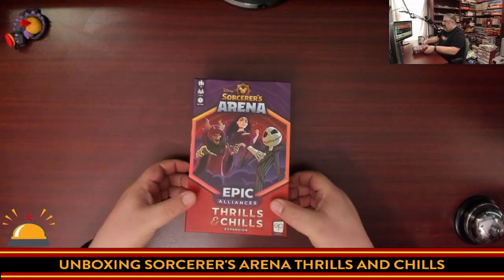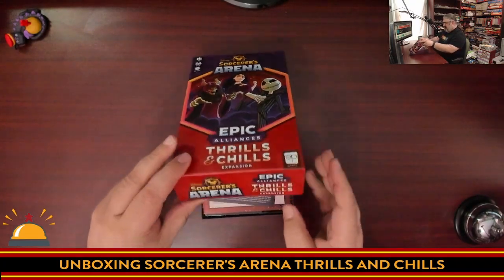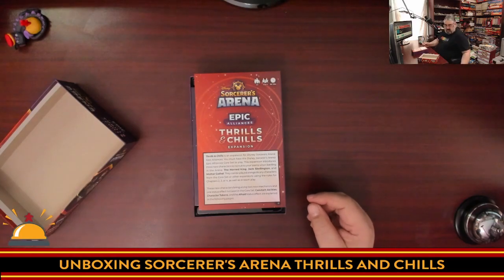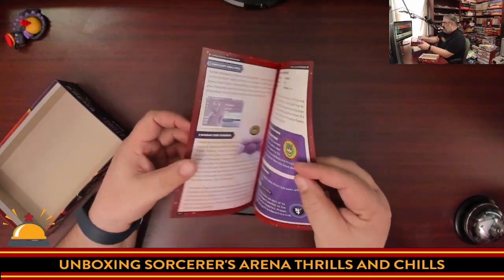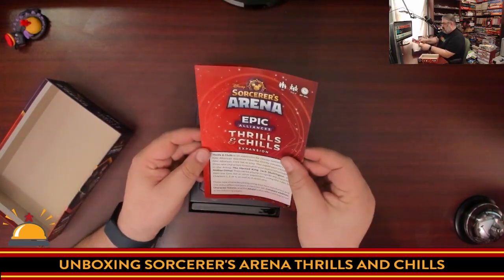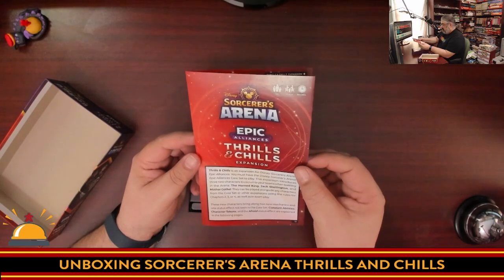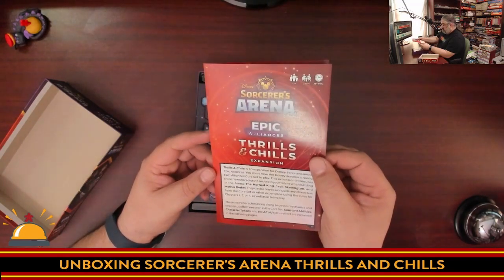What you actually care about is inside the box. We have a QR code to go play the digital version if you want, and we have the very short instructions similar to the last expansion. New rules include the Horned King, Jack Skellington, and Mother Gothel, and they can be played along with any characters using the rules from chapter 2, 3, or 4 — obviously not chapter 1 because it had set characters.